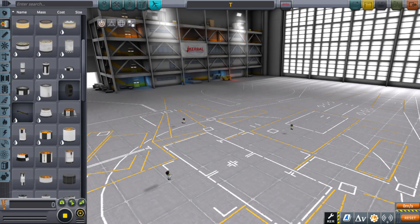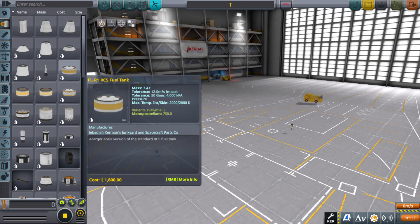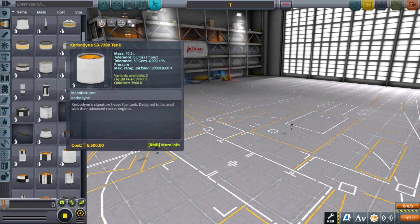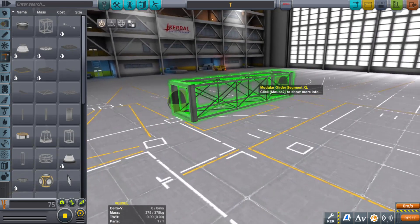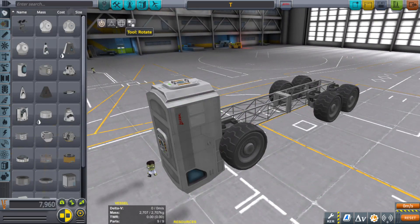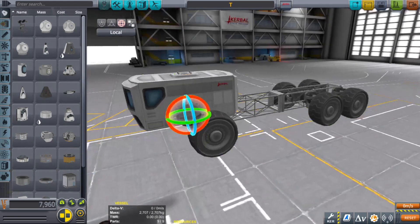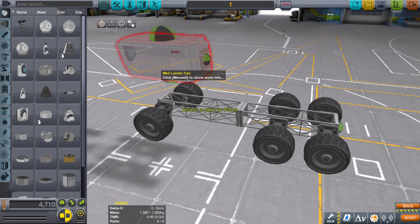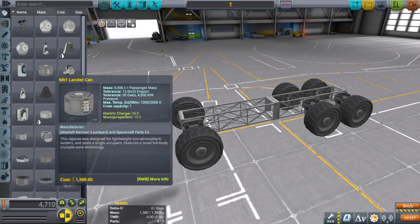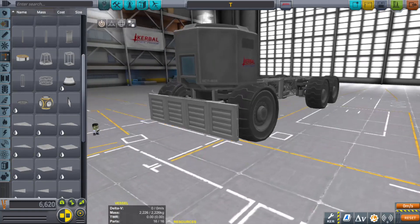It looked good in my head but now that I'm about to do it, I suddenly have builder's block. Build the chassis first, right? I was kind of hoping that was gonna work for me but I don't think that's gonna work — that's a little too much of a crew cab there. Old-fashioned way it is.